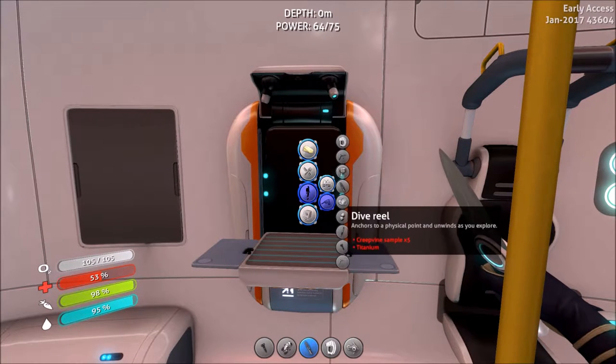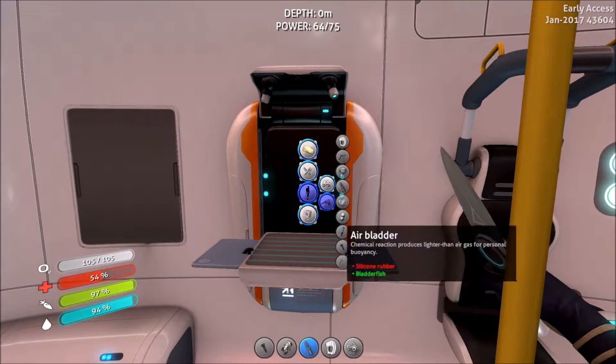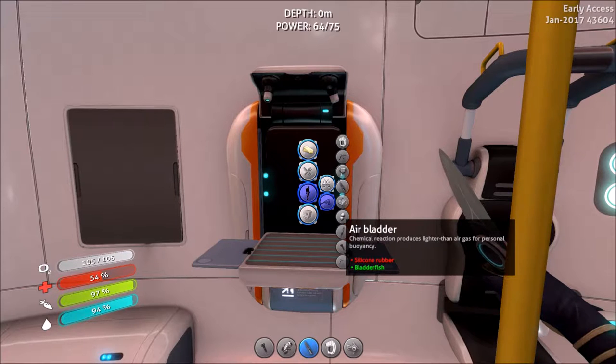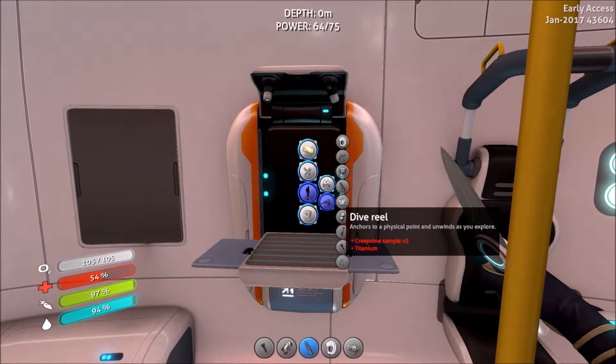Tools, there we go. I don't think we need that. Flare air bladder — chemical reaction produces lighter than air gas for personal buoyancy. Dive reel — anchors a physical point that unwinds as you explore.